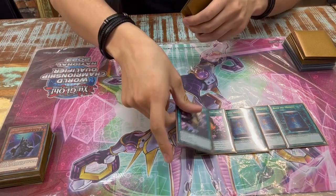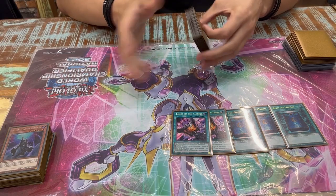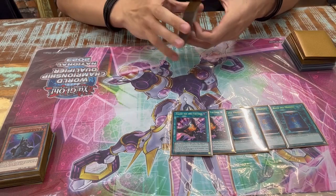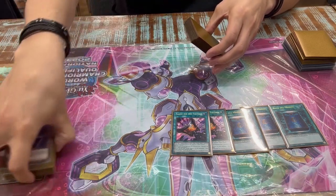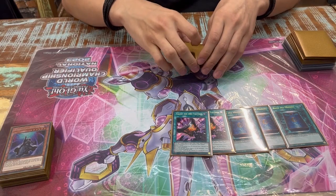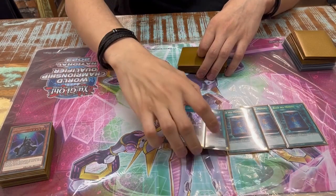I decided to play two Talents. That was a choice because I cut the Ogre, which I played in a previous build that had three Riseheart. One Talents looked weird so I cut the third and played only two. It won me one game and it lost me one game, so if you want to cut something, this is the card to cut.